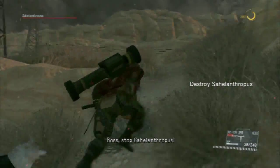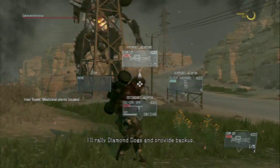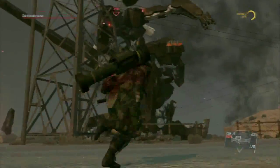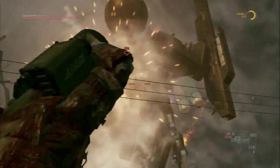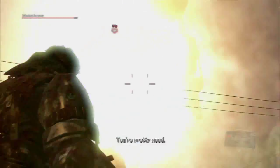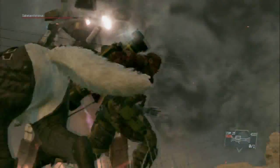As soon as the mission starts you want to run up the hill and manipulate him into bringing the sword tactic out, then run right behind him and hit the big giant white pods on his back because they do the damage against him. That's what you want to hit the whole match. Hit him right in the white spots because they do some severe damage.